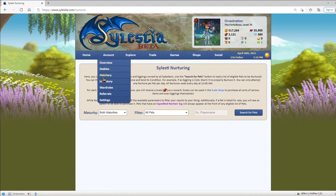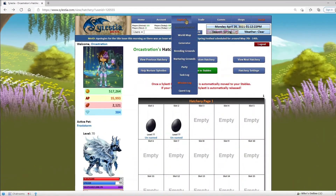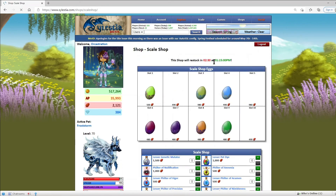Your personal hatchery will be in your account under the Stables, and pets that you bred or bought that are hatchlings or egglings will be in there. Now we move on to the Skills Shop. There is a link in the nurturing grounds, but we will go through the Shops tab for now, and if we go to the Skills Shop, this is where you can spend your skills.